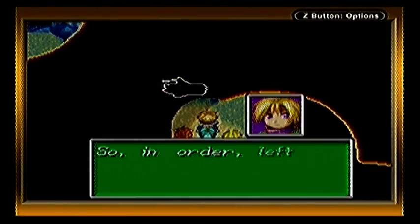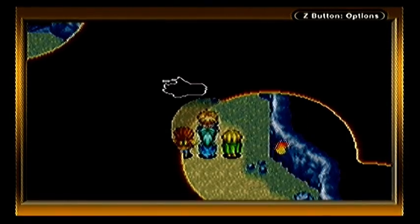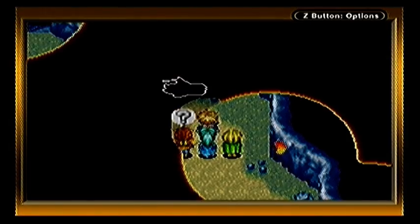When you see the light, rotate the corresponding rock. Turn left to right, the colours are blue, green, white, yellow, red. Correct! If you do this correctly, a hidden door will open. A door — someone's in the cave. Who put it in there?